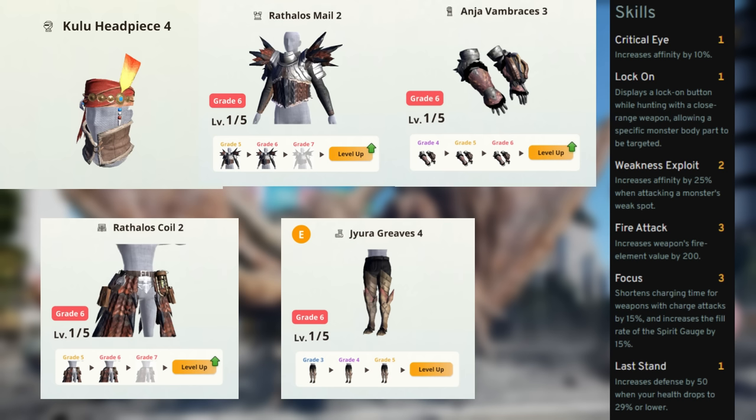You lose a little fire attack, but you gain crit and the ability to Lock On — this is huge, since Lock On means you can aim for the head easily. Most monster heads are considered weak spots, other than Barroth and Diablos, so Lock On works very well with Weakness Exploit.